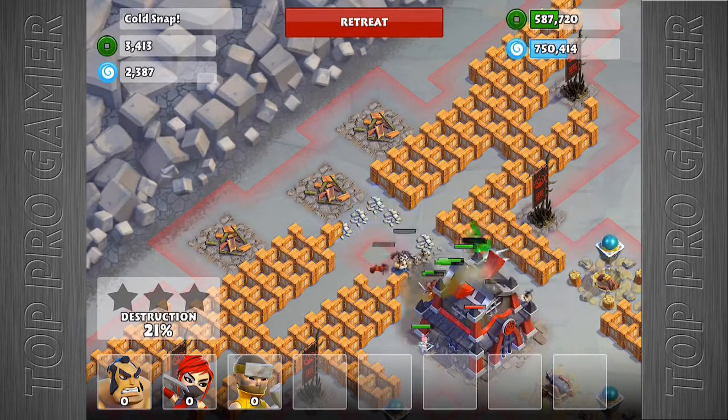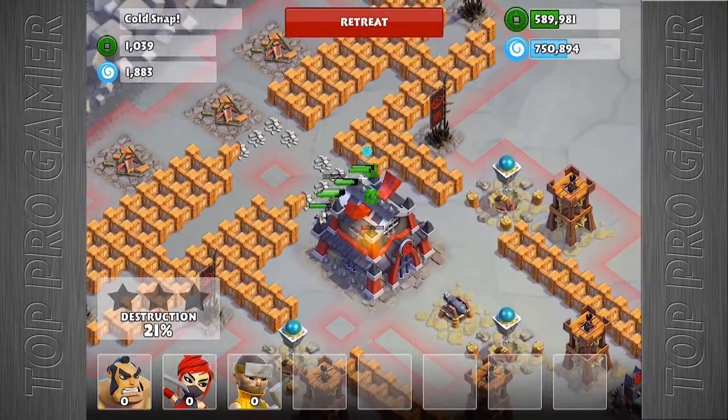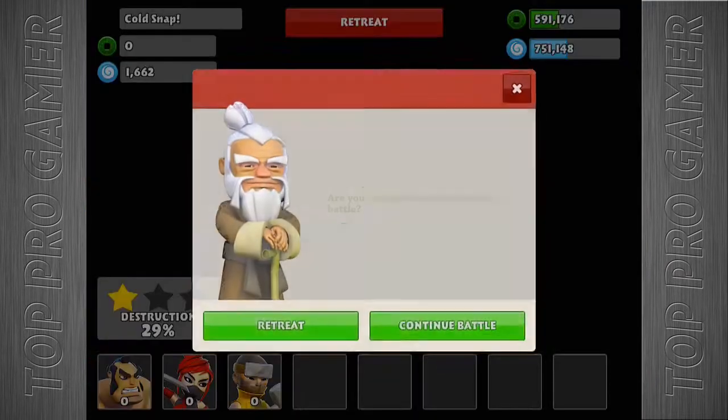Once that's clear you can drop your samurai right in this little area here that's open at the rear of the castle and they'll move up and destroy the castle pretty quickly. Once the castle is done the mission is complete.